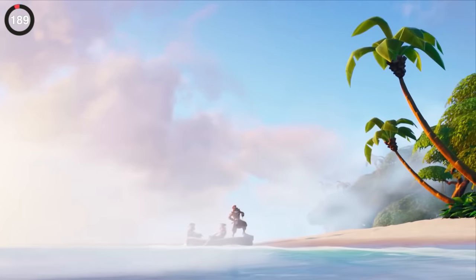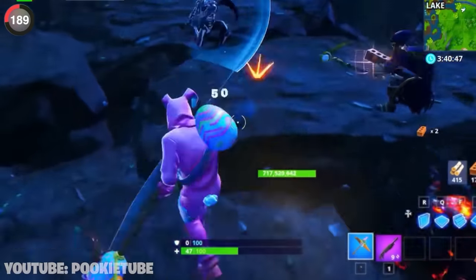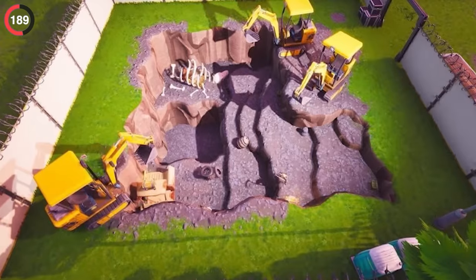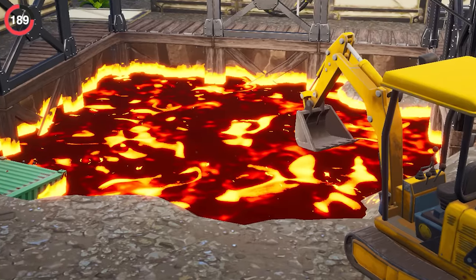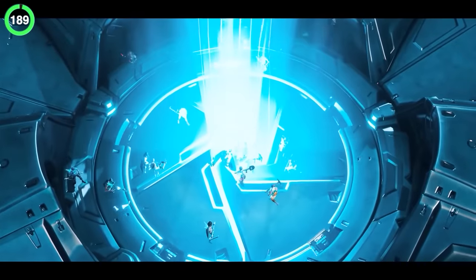Chapter 1 had so many forgotten details, and one of the best was the interactive events. Throughout Season 8 we had to pickaxe giant dig sites to slowly uncover whatever was underneath — one by one we completed each of them, revealing skeletons, geysers, and even creating a lava eruption.